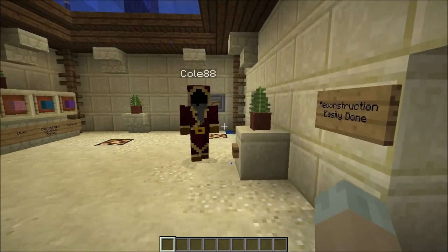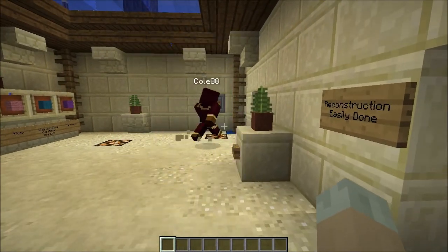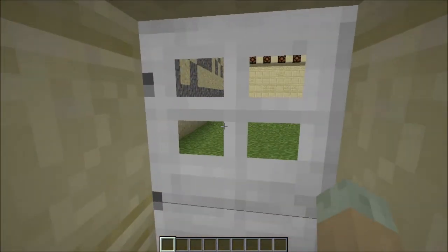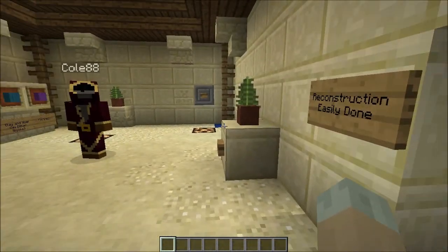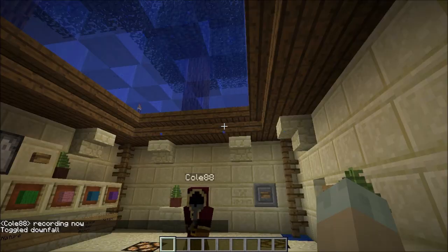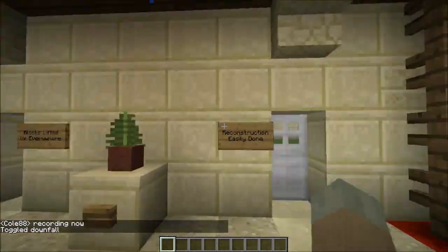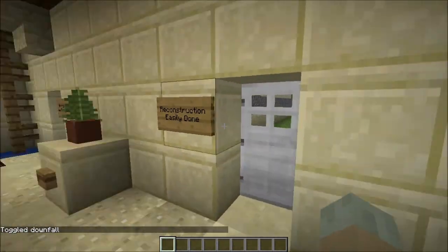Alright, good luck. Spawn animals is on — I just had it on Omni Slabs. One second. Alright. Here we are. Fortress theme.